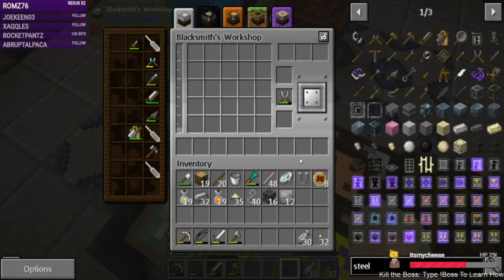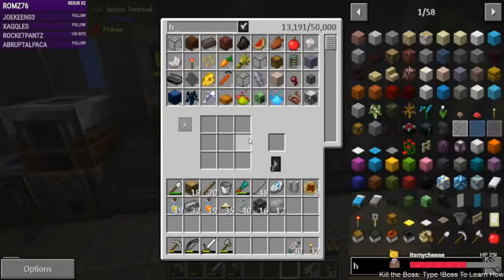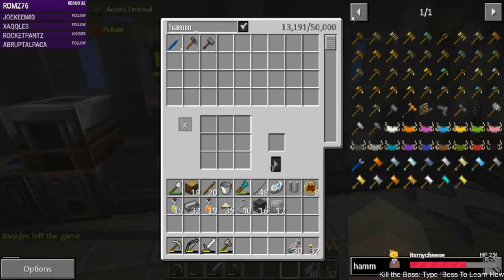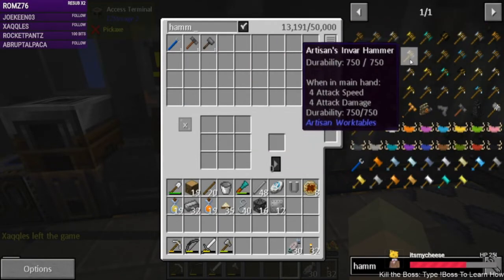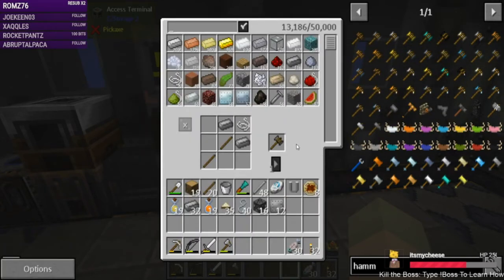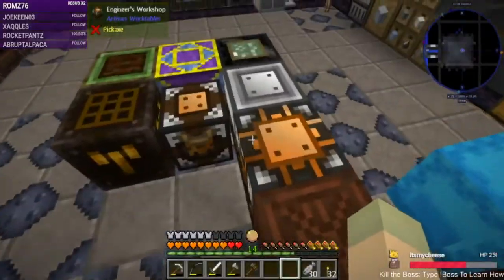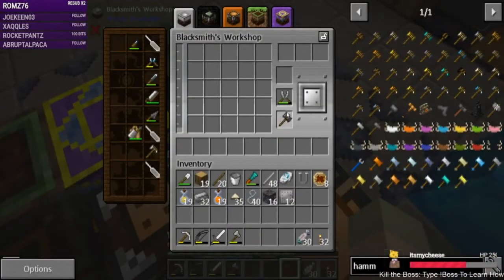It needs a hammer and we don't have one, so let's make a steel hammer. There — that's 10 more. We need 30 so we need four more, which is two more recipes.